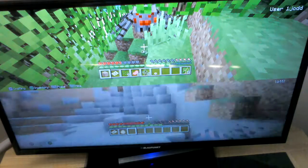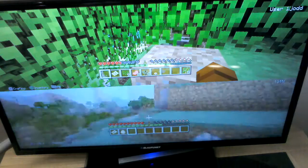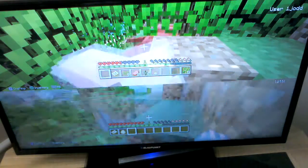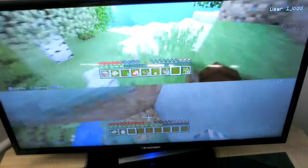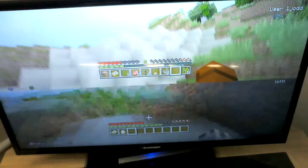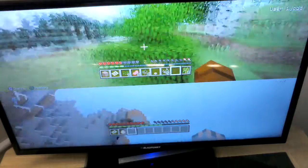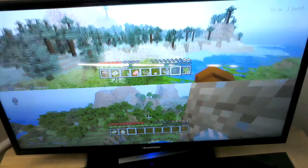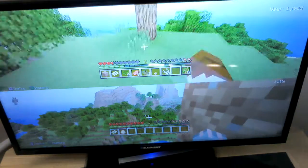The best way to kill this spider will probably be to trap him so he can't attack you because he's stuck, and then you just keep hitting him. Oh, sugar cane. I have currently found an extreme hills biome and I'm trying to climb it to get to the top. There's a cave — we need to remember this place. I forgot to bring any food. You can see the world from here. That's a plains biome over there, and this is a forest biome — you can tell because it's greener and has more trees.